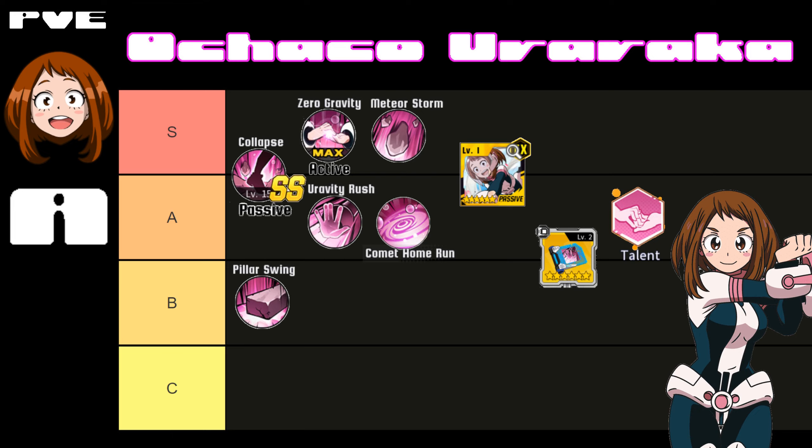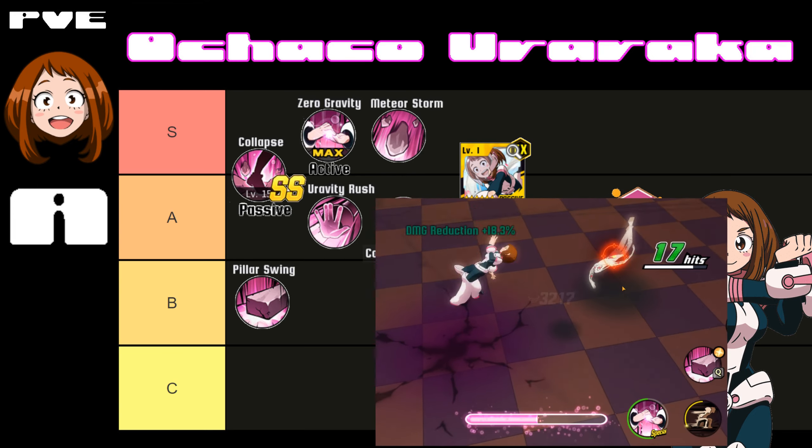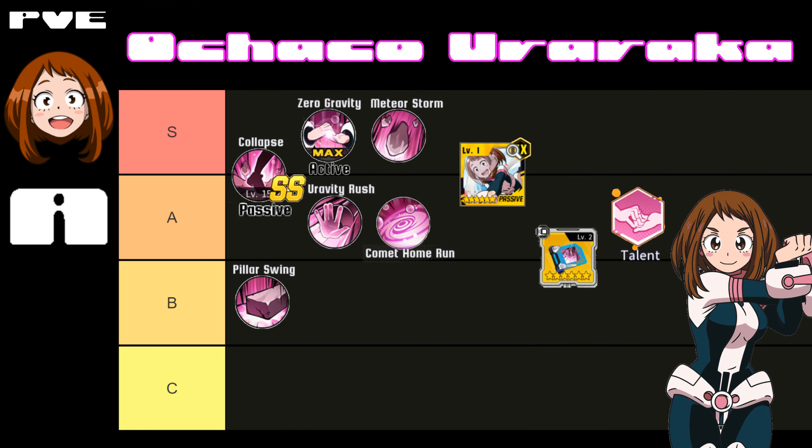Gravity Rush is an A tier in my opinion. The main reason is it's a CC — when you're fighting a boss that isn't a heavyweight and you break their armor, you can make the boss float and deal extra damage. You can also animation cancel out of your dropkick with this and go straight back to your basics, so it is a good animation cancel if you're looking for that. It gives CC, and you get guaranteed crit with her six-card, which is nice — that's why it's A tier.